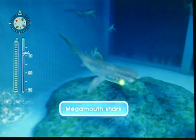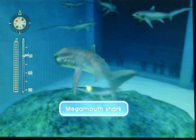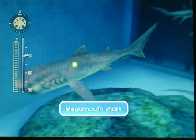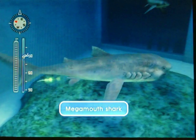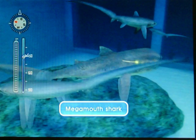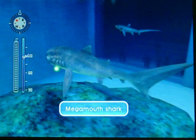First of all, you've got the Megamouth Shark — one of the most interesting and rarely seen sharks in the world. The Megamouth Shark can be found in the Abyss, just like it was in the last game. Obviously the Abyss in this game is attached to the Zaub region. Pretty cool shark — glows in the dark. What's not to like?